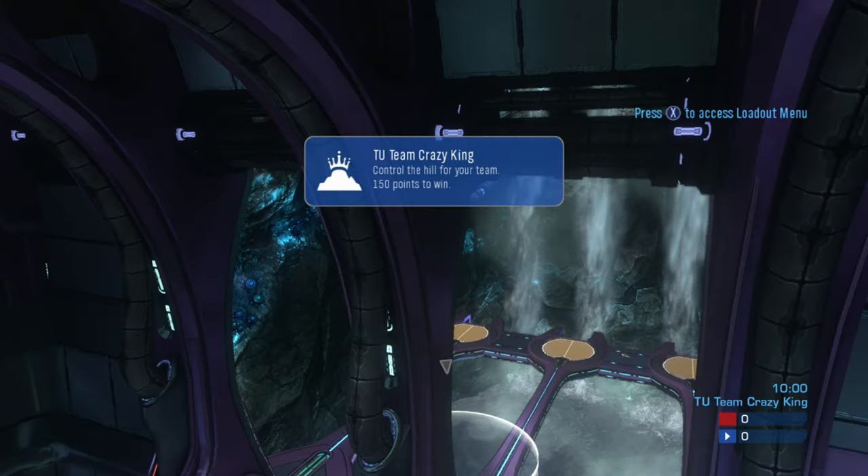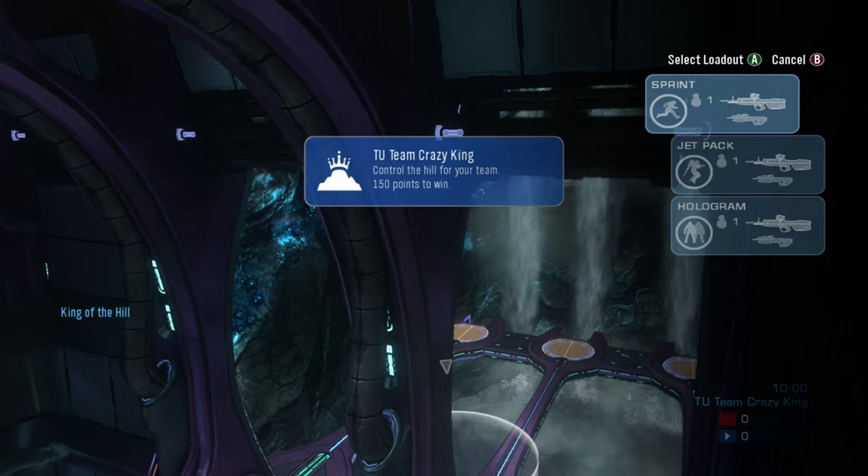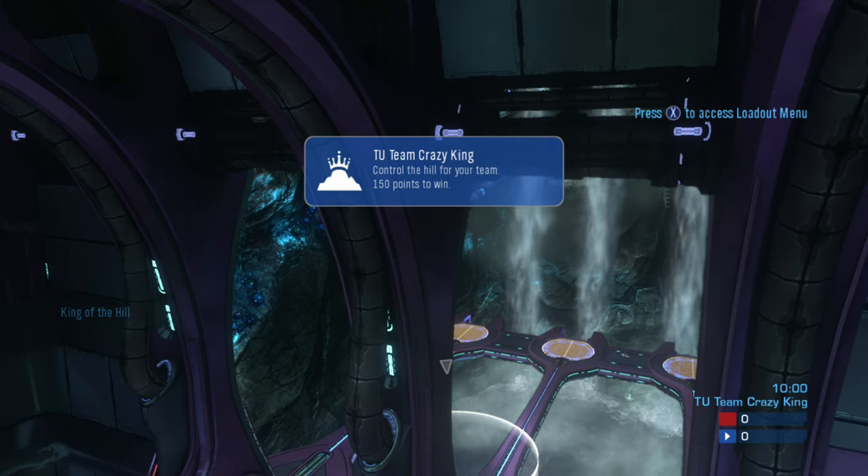So we selected Penance, which is an anniversary map, so we're good there. For the loadouts, we're going to select the second one down, which has jetpack in it, so we're good there.